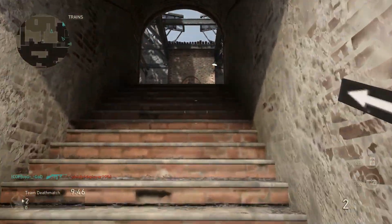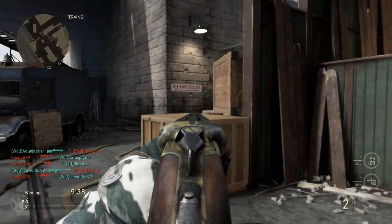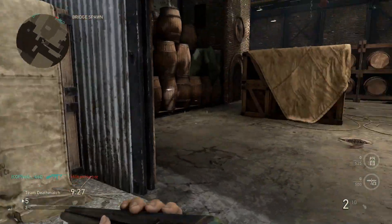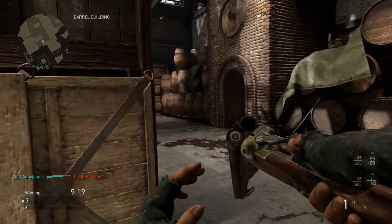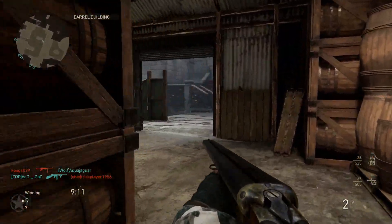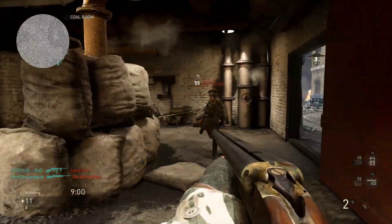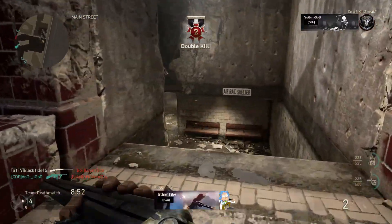There are some weapons that were specifically targeted, but for the most part we've seen ADS transition times, ADS from sprint, and sprint out times completely adjusted. This is something that players have been asking for from the beginning of the game. Basically this is aiming down sights — how fast you aim down sights, how fast you aim down sights after you sprint, and how fast it takes to go from aiming down sights to sprinting. In Call of Duty World War 2, that speed was slowed down drastically from previous Call of Duty games, and it looks like they have buffed almost all of the ADS times to make them a little bit better.